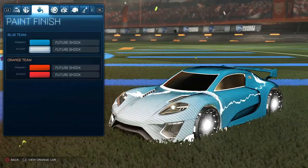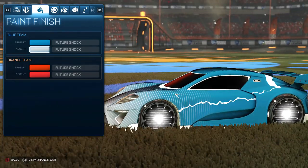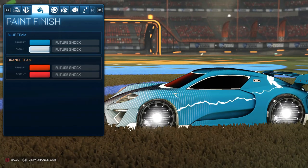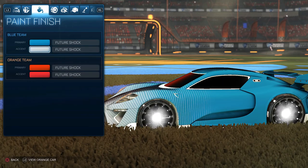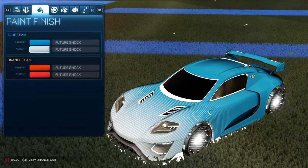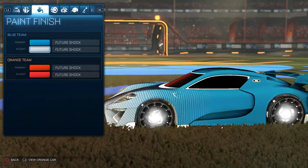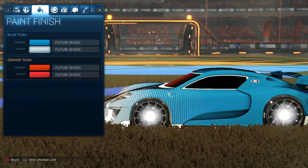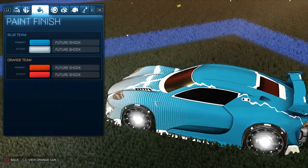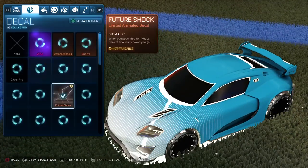The reason this works is the wheel I have is the Reactor wheel, which has the lightning white effect, but if you look closely it also has horizontal stripes that match really well with the stripes on the car. So even with just the default Future Shock decal, that still works excellently with this particular set of wheels — the Titanium White Reactor wheels.